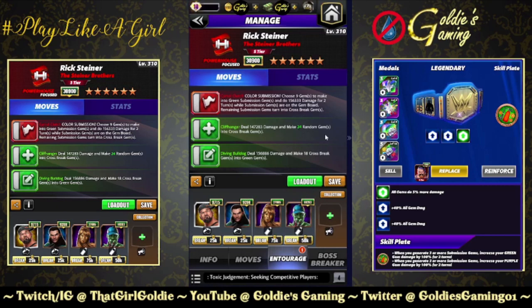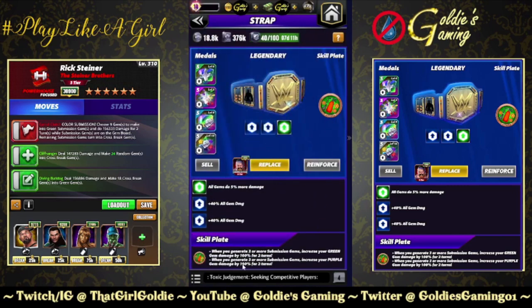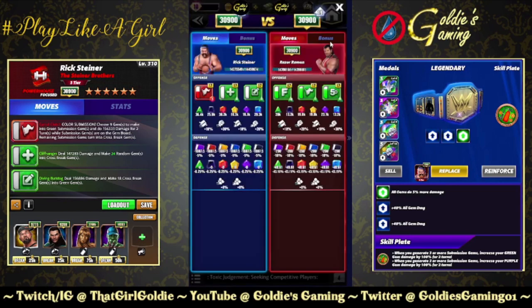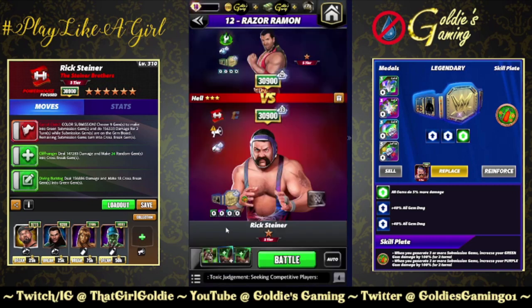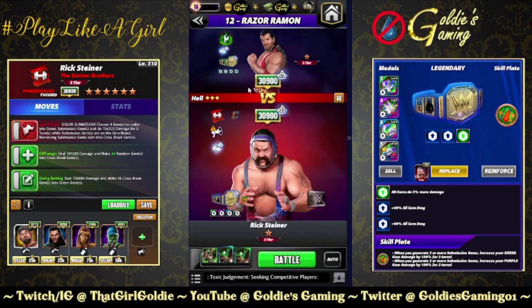For the belt we're running Fury 2s and an All Heart plate — whenever you generate three or more submission gems, increase your green and purple gem damage by 100% for two turns. Our only tour option for six star is a six-star tech razor with gear, so not something I enjoy doing for previews, but I'm bringing some Shangos just so I don't make a new character look bad. It's literally the only option I have.